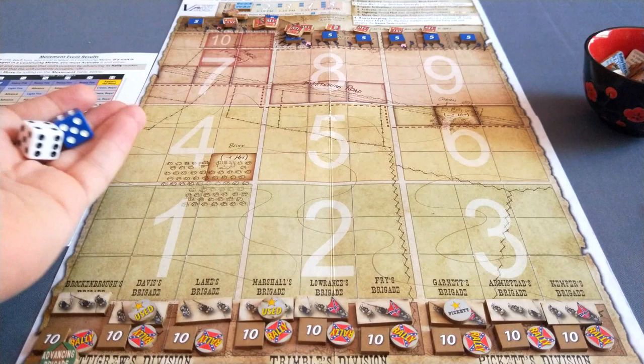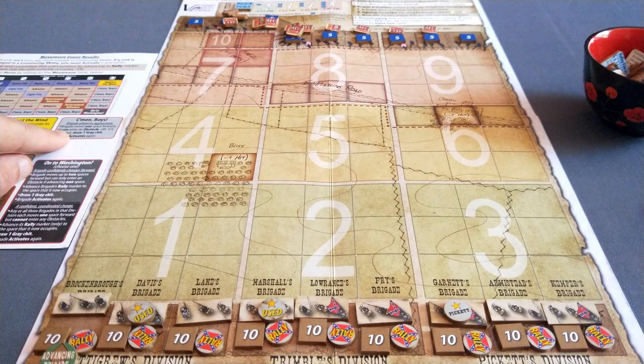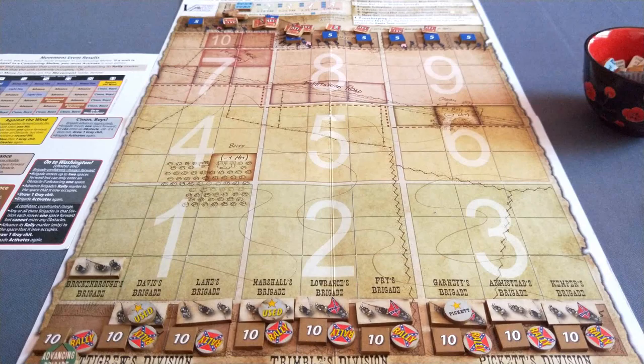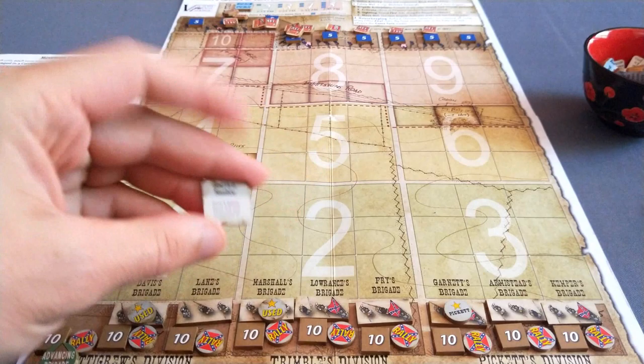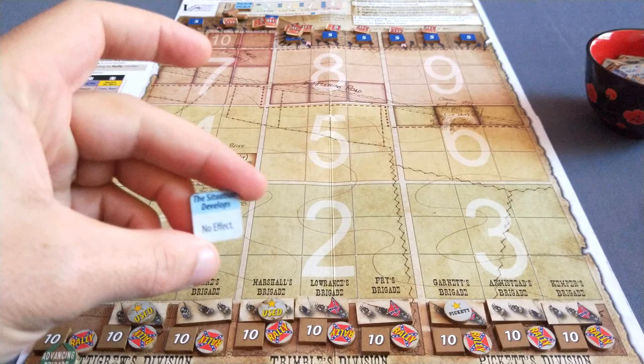To move a unit, I'm going to move with this unit here. We simply roll 2d6 and consult the chart. We get a 6 and 3, which is a 'Come on Boys' result - the brigade advances aggressively. The brigade moves one space forward; it can enter an obstacle, or if it does not, I draw one grey event chip and activate again. So they move one forward, they don't advance across an obstacle, so I draw a grey event chip. 'God is a Yankee' - oh no. This is one of the few adverse grey events: draw one Union event chip and implement it. I draw blue. No effect. Okay - God is not a Yankee.